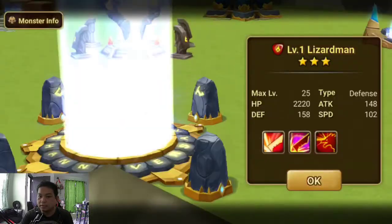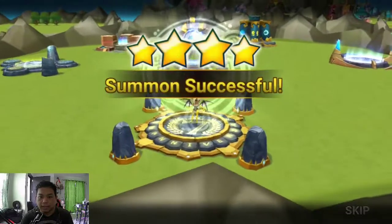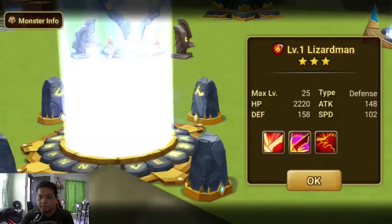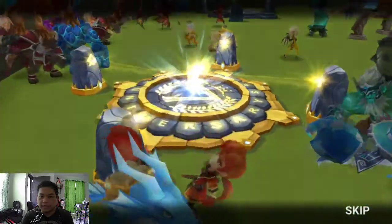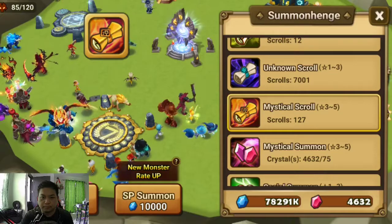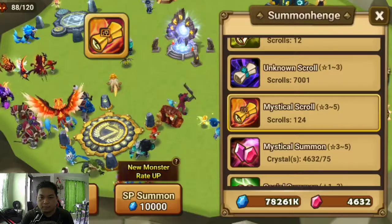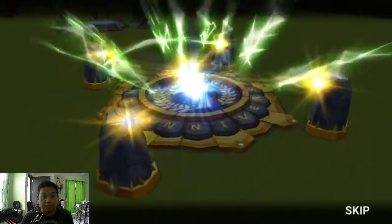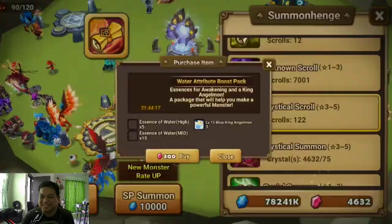Serpent. Second lightning, let's go! We have a wind succubus, all right. Marshal cat, living armor. Second lightning — give me lightning. There we go, our third. Now a water succubus, right.